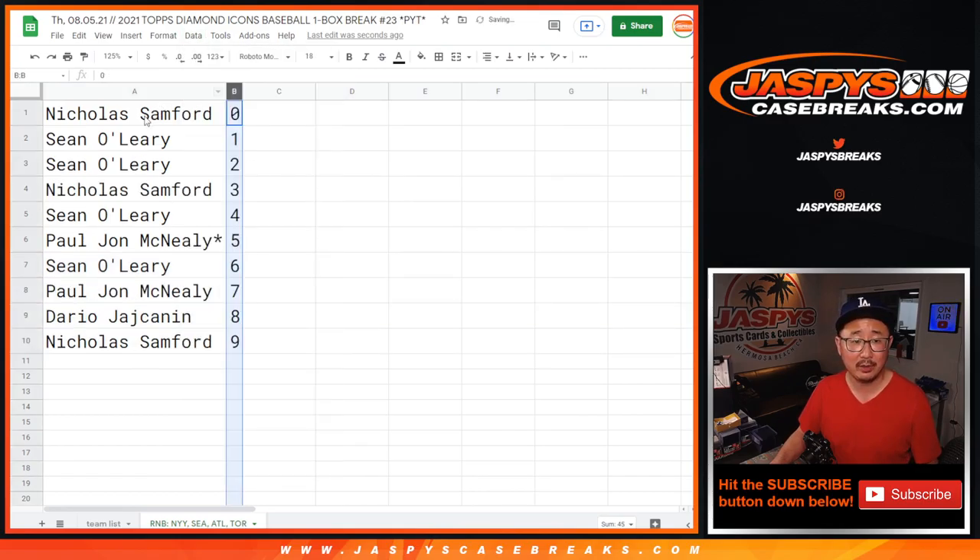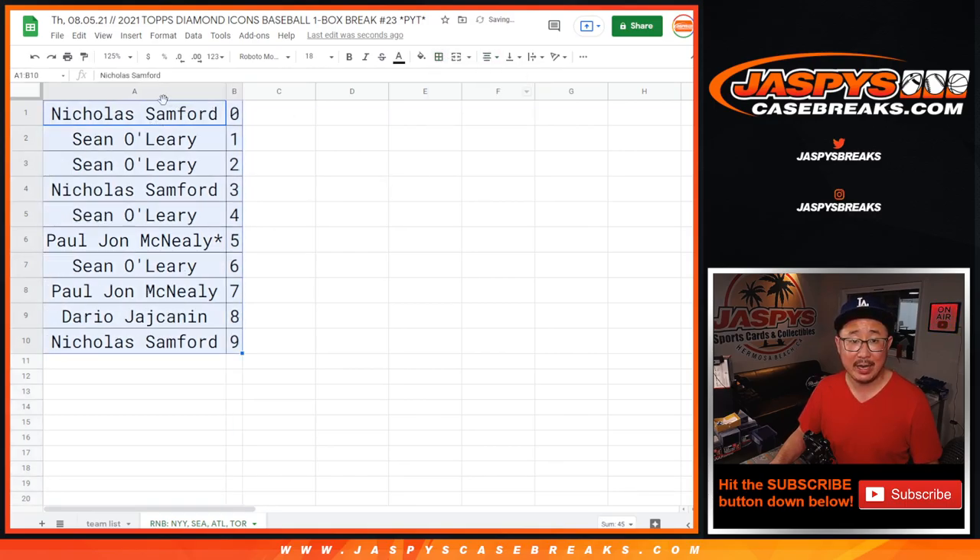Let's order these numerically. Coming up in a separate video will be that Diamond Icons break itself. jazbeescasebreaks.com. Bye-bye.